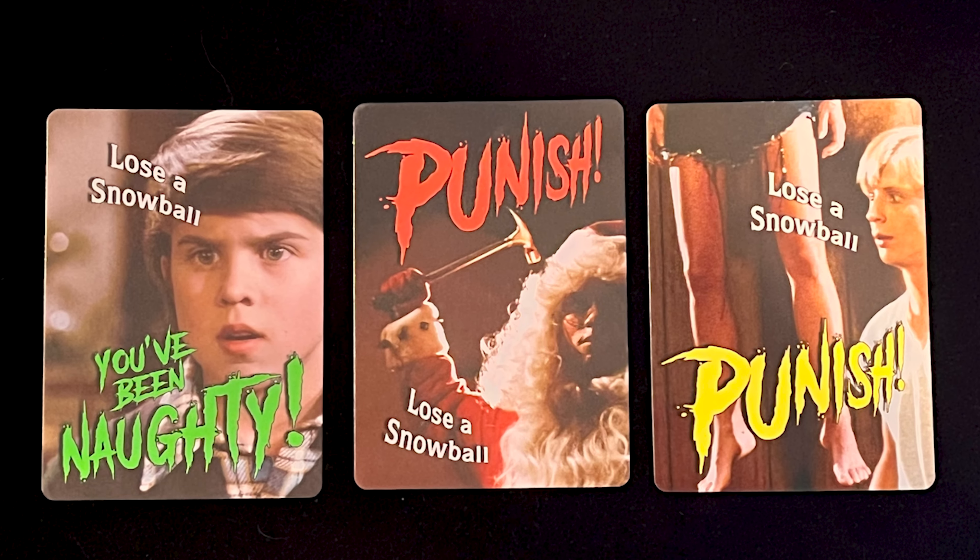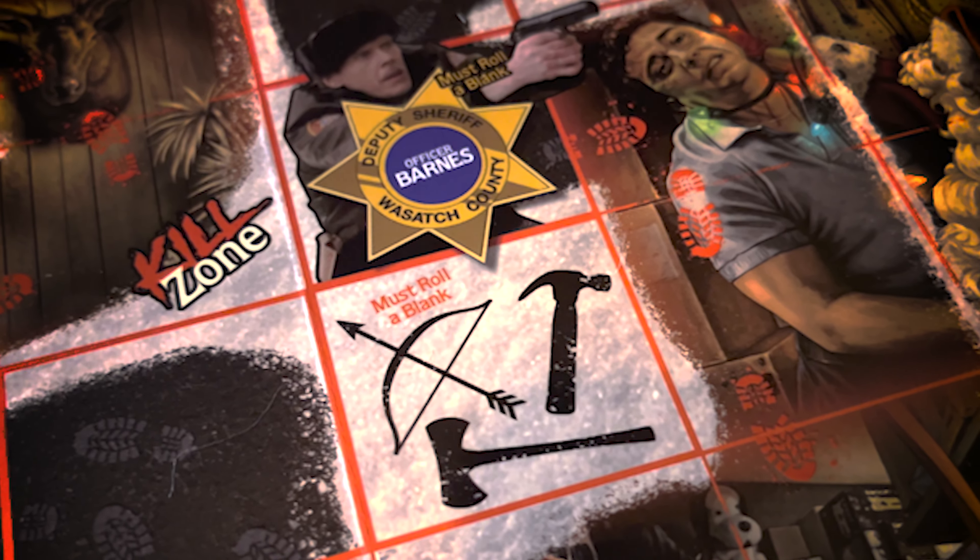A word about snowballs. The snowballs represent your lives in the game and you can only have up to three at any given time. Depending on what happens with the cards pulled during the game, you could be losing them slowly or quickly. If you lose a snowball, just discard it. You can replenish them by landing on any one of the four snowball spaces on the board — simply land on one of those four spaces to replenish a snowball, unless there's a roadblock chip on that spot.